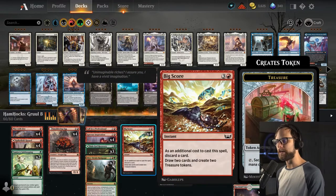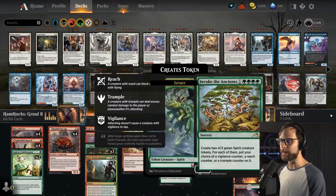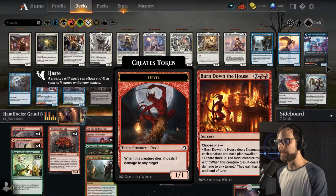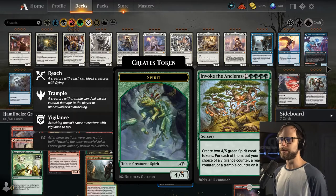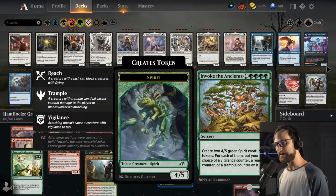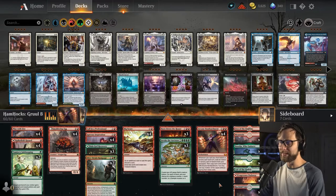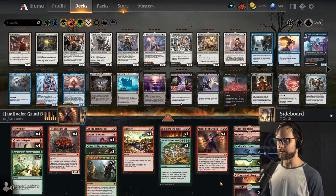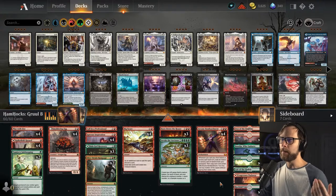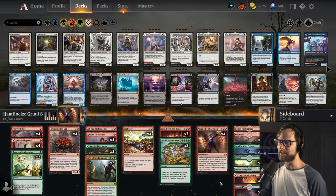Big Score draws us into the deck and creates treasure tokens for ramp. In the five-drop slot we have both big payoffs: Burn Down the House, which we know is great in Bombardment decks, and Invoke the Ancients, because it's a Gruul deck. Invoke the Ancients creates two 4/5 green spirit creature tokens and lets you put your choice of counter on each, so you can flood the board every single turn. Obviously Arcane Bombardment sits at the top. I'm curious to see how this one goes — I don't expect to do super well given all the answers for Arcane Bombardment right now.